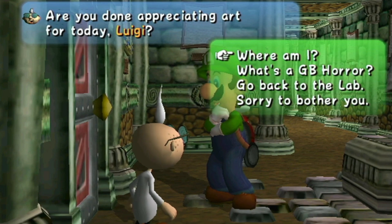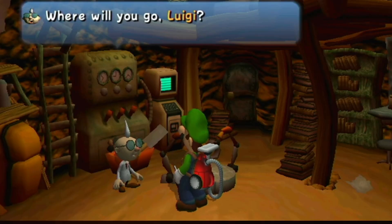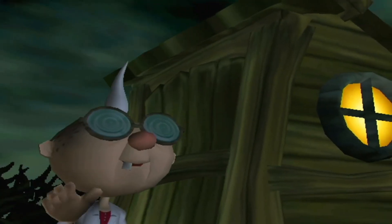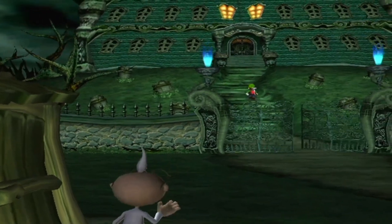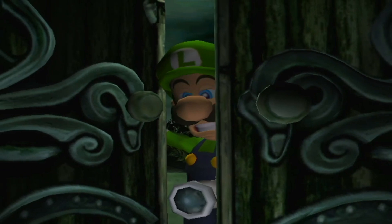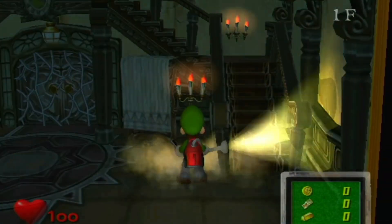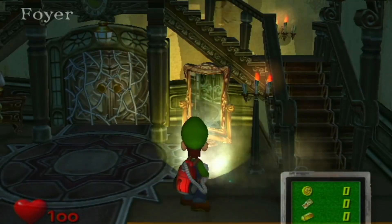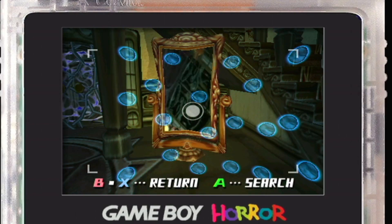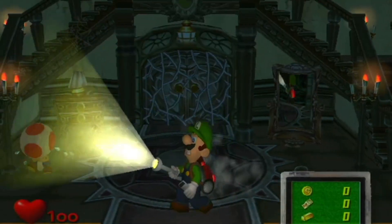Are you done appreciating art for the day, Luigi? Now I want to go back to the lab — that's the only way you're gonna progress. Now we go back to the mansion. Let's start our adventure and go save our brother! We're pretty much Ghostbusters, man. If you haven't caught the gist yet — we're going to hunt ghosts and go save our brother Mario. There are some mirrors — those are warp points. They'll warp you back here to the foyer.